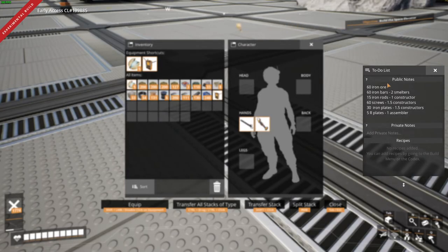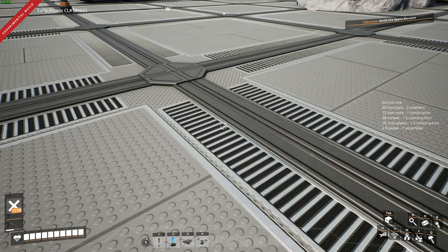Here's kind of the math — I get this from a lovely website called Production Planner at satisfactorycalculator.com. It's very useful, very similar to the Oxygen Not Included Calculator website, except it lets you plan out: for example, five reinforced plates per minute will require all of this stuff to make that. It really helps you plan it out. We're going to need 60 iron ore — that's going to make 15 rods, 60 screws, and 30 iron plates. Rods make the screws, and then screws and iron plates come together in the assembler to make five reinforced plates per minute.